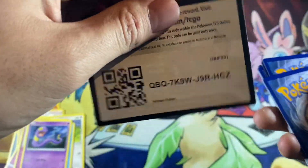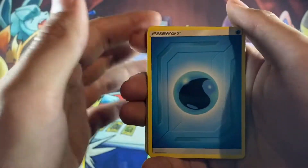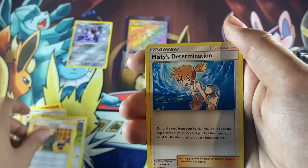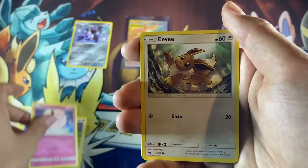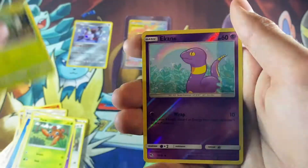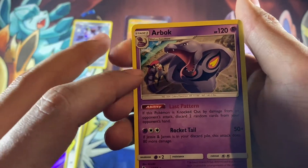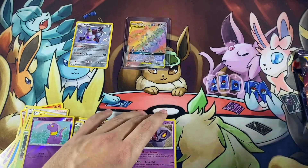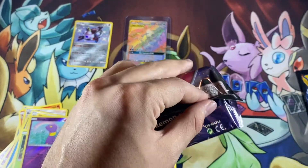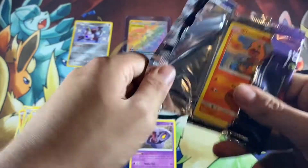Oh my gosh, I still can't believe we got that. Can we get a Full Art Shiny? Or Cynthia? Water-type Energy, Trainer card, Misty's Determination, Clefairy, Eevee, Snake, Paras, Caterpie. We got a Reverse Holo Snake and a Non-Holo Arbok with Jesse or James in the background — I can't remember, I'm tired, I apologize.